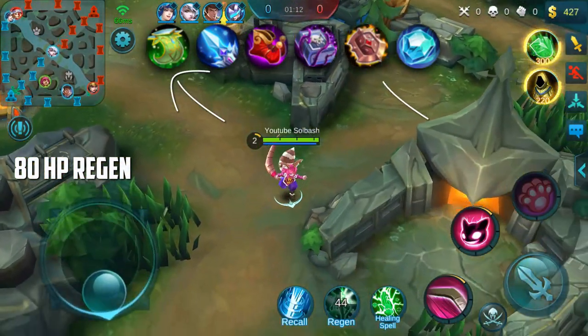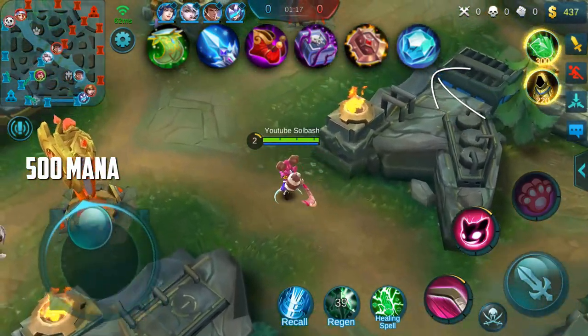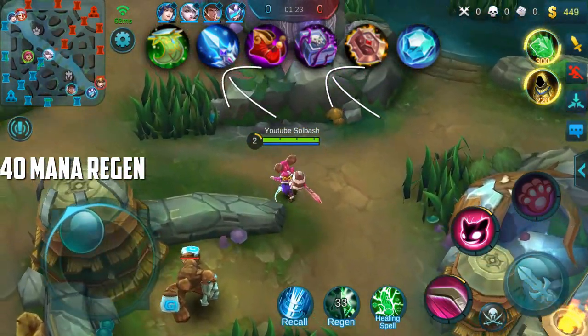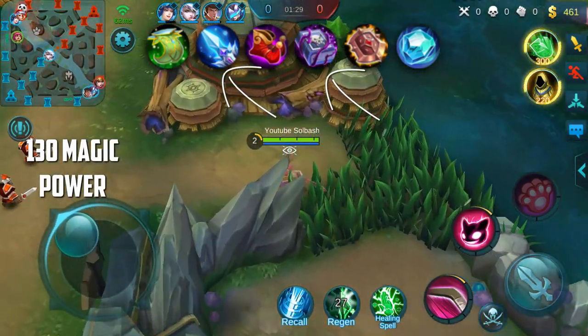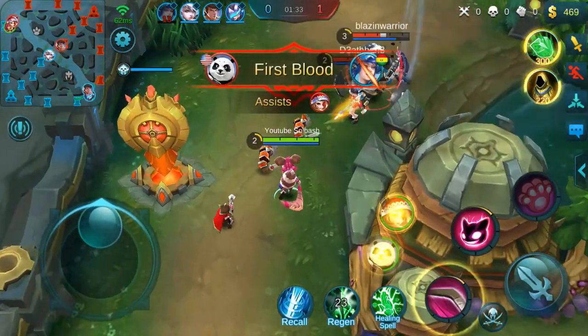80 HP regen comes mostly from Oracle and Courage Bulwark, and 500 mana comes from Dominance Ice alone. 40 mana regen is going to come from Enchanted Talisman and your Frost item, and you're also going to get another 130 magic power from Enchanted Talisman and Frost as well.